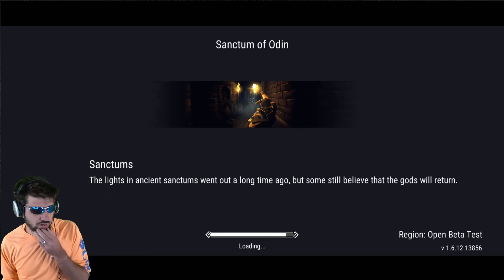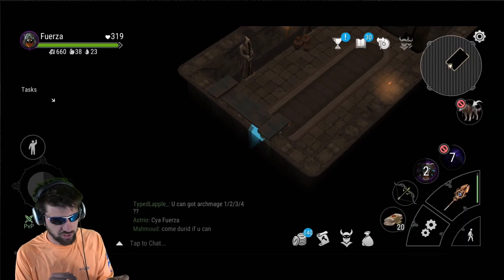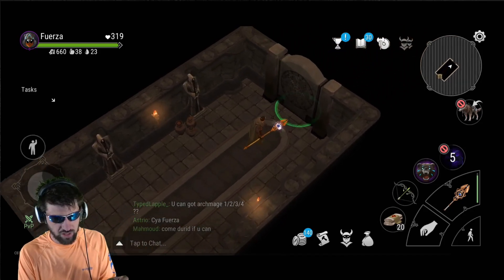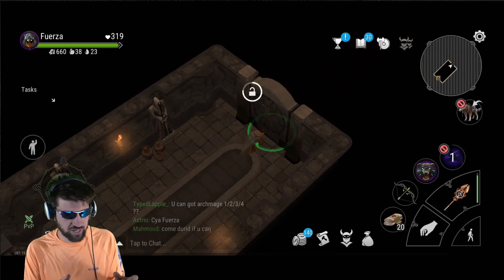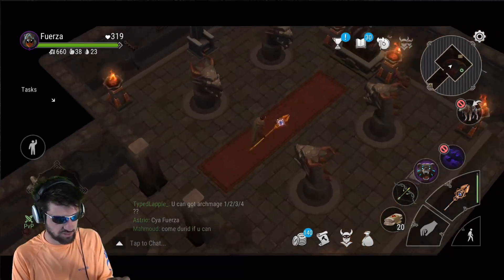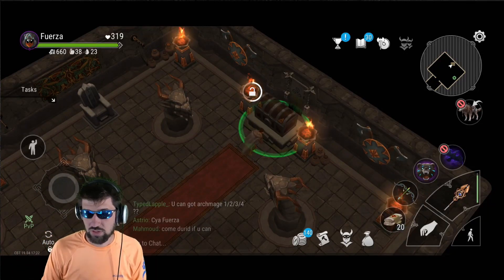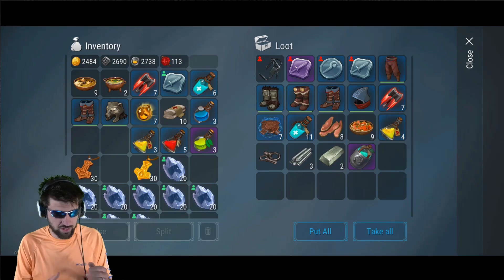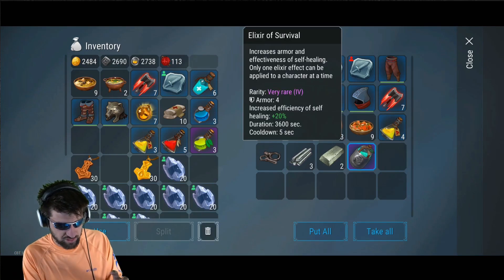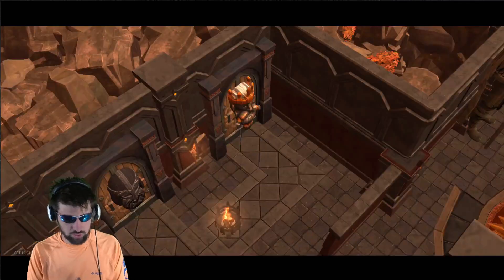We're just trying to find more and more of those potions and also get an awareness of how often a potion is going to be in one of these silver caches. It looks like it's a guaranteed chance of getting one in the gold — maybe even two in the gold. So maybe silver is zero to one and gold is one to two. Here we go: this is a hunter elixir, a survival elixir again.